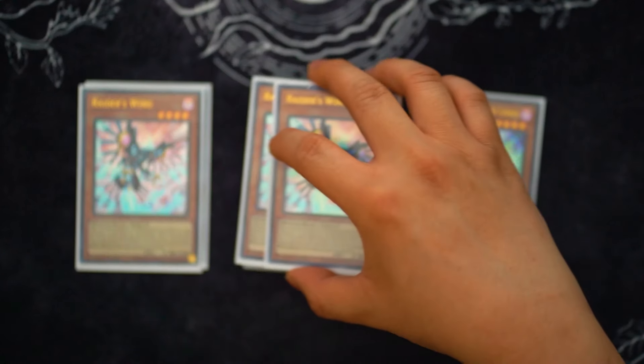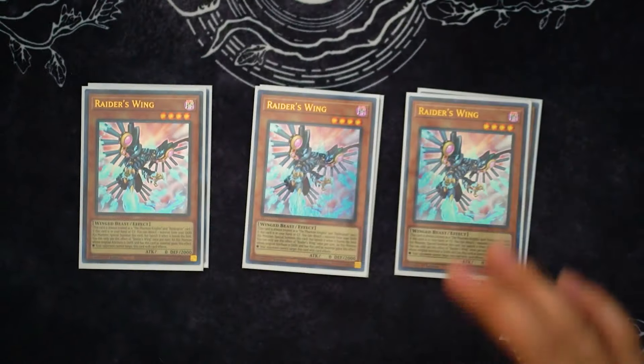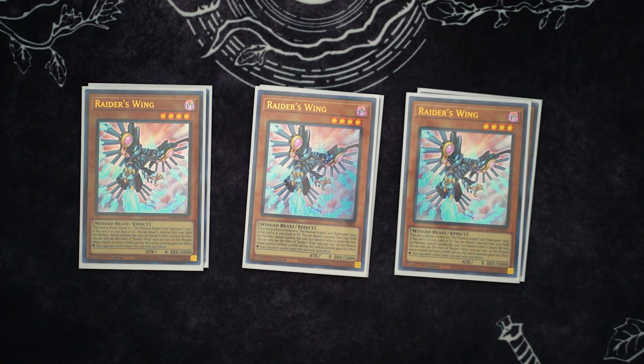Next up, we're of course playing three Raider's Wing, this is a really great card also. It's a free extender from hand or graveyard of a Dark XYZ, you just detach the material to summon it. But the XYZ monster you make with it becomes non-targetable, so you're able to play through Valor and Imperm, which are pretty important in this format. Having a non-targetable monster lets you rank up really quick and just have monsters that they're not going to be able to touch.